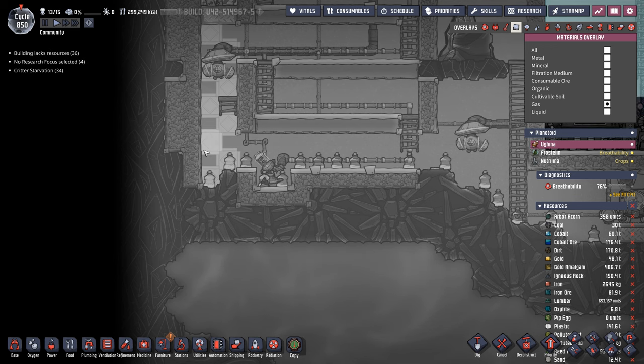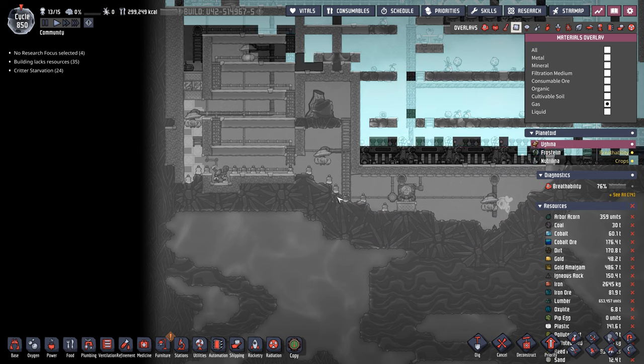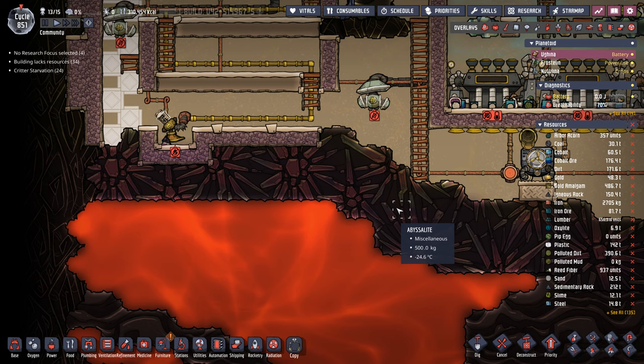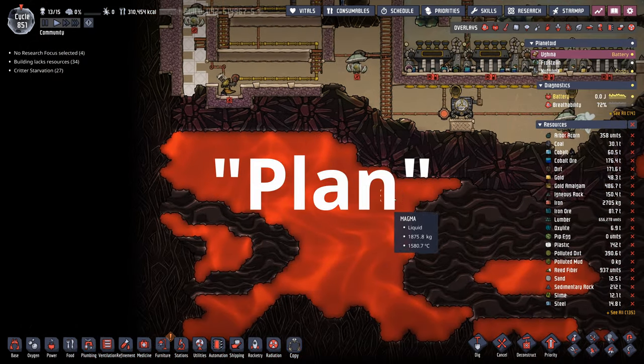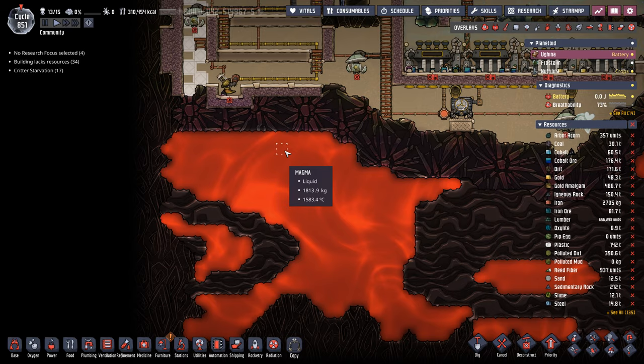It does mean that we can start drilling down into this magma biome. Fingers crossed nothing's going to mess up, but just in case let's save. So here's the plan — I put 'plan' in quotes because the plan's only going to last until we touch the magma, and then magma's going to decide to do what magma's going to do.